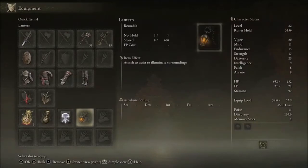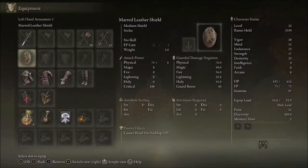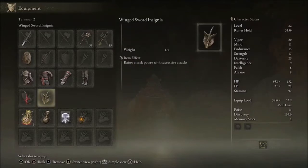I do recommend that you have the Lantern on, because the cave is going to be kind of dark, and you do want to have a shield — specifically one with the highest physical damage negation. If you have anything that's going to increase your robustness, that's going to help immensely. We are also going to be using the Winged Sword Insignia, which may help us.